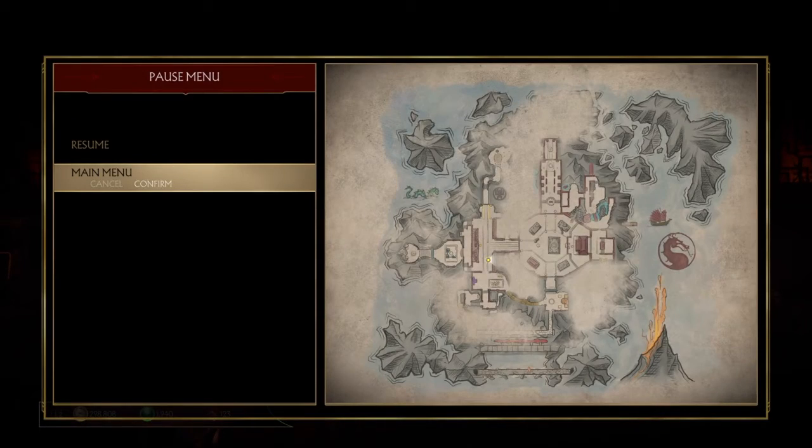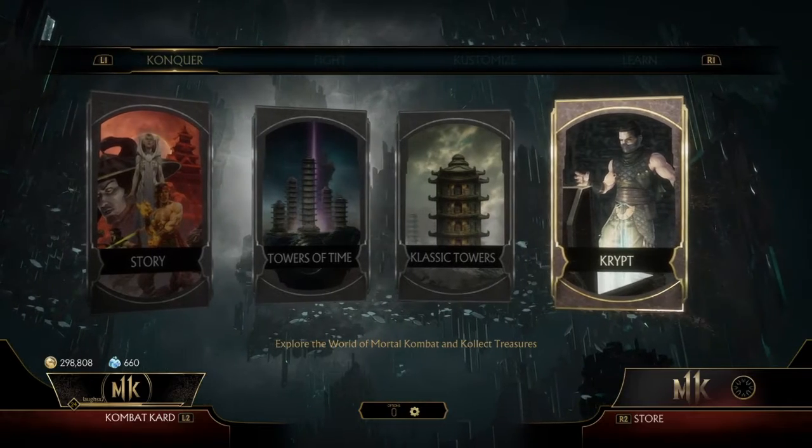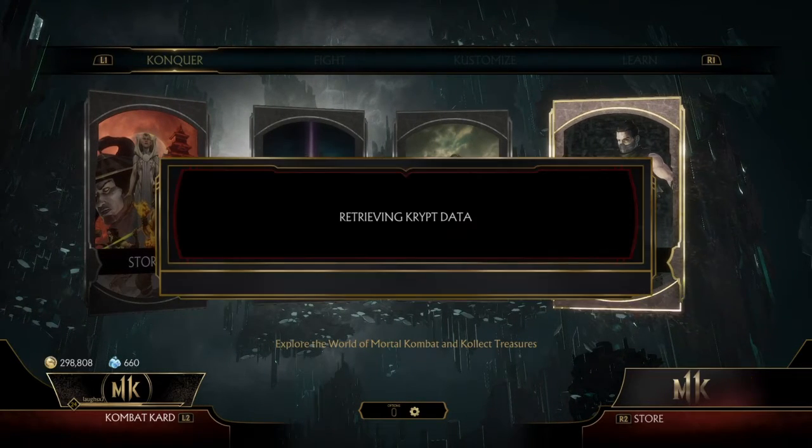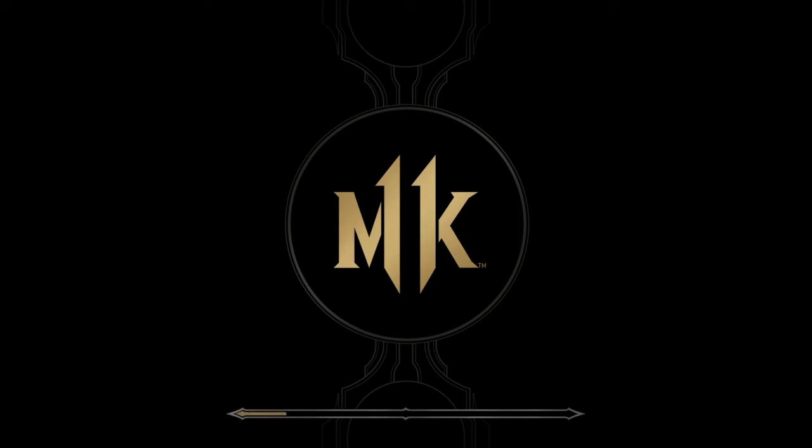I'll show you guys one more time how this works, so I'll exit back to the menu. This glitch is very easy to do — try to do it as fast as you can because I know they're going to patch this glitch. Back on the menu, hold down X, it'll select the crypt, it'll load through — keep holding down X throughout the loading screen.